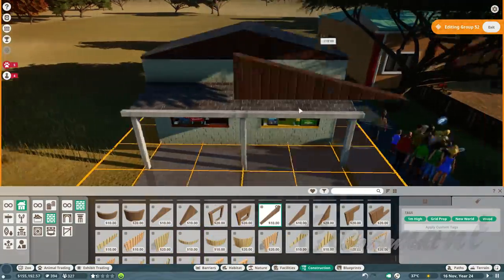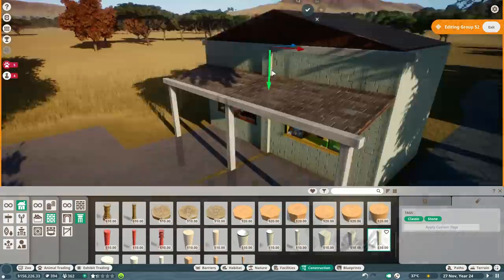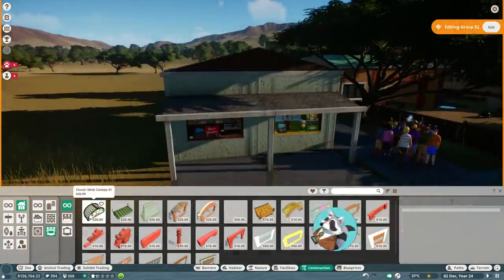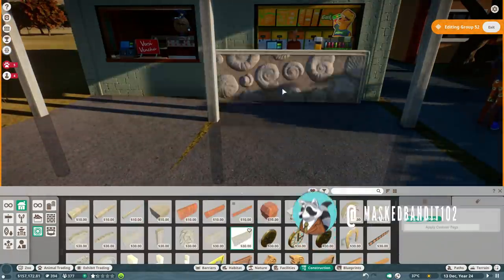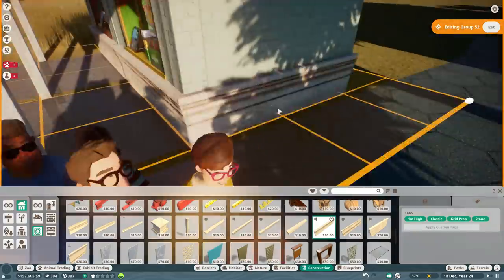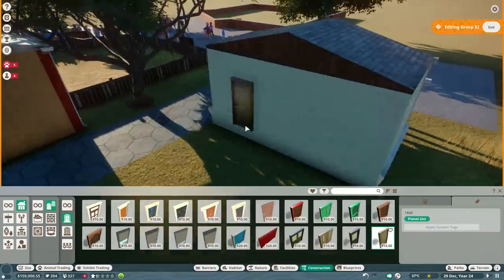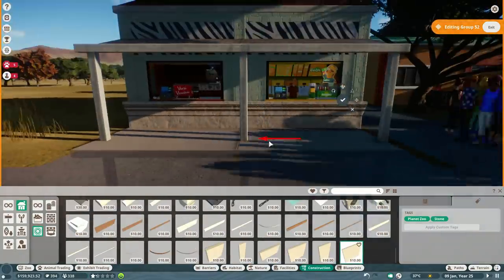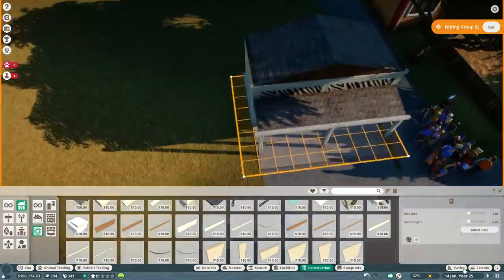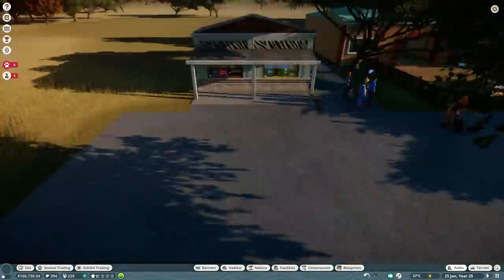We're starting with a snack shop. One thing I noticed at the Houston Zoo - and you're gonna hear me talk a lot about the Houston Zoo because it's the zoo I'm most familiar with - they have lots of really generic stalls and carts. A lot of the vendors are just little tiny huts like this, so that felt appropriate.